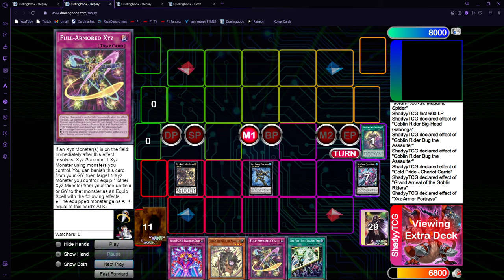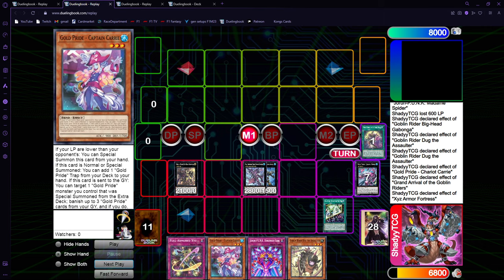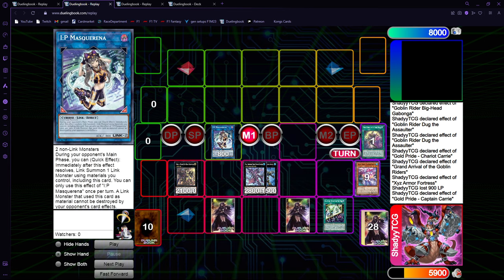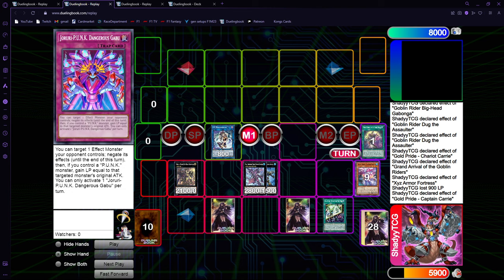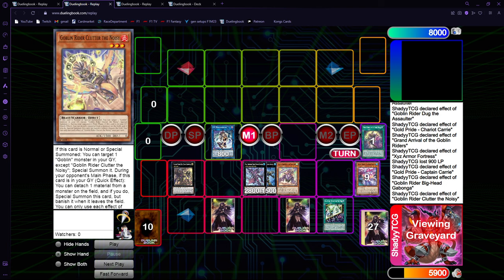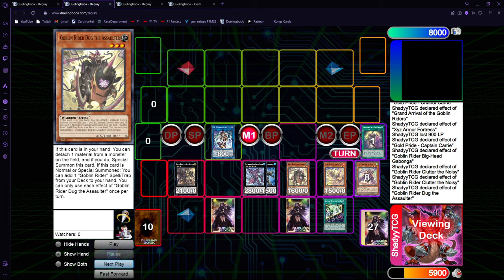You get the Full Armor, go into the Seven, and from here it's the same line as always — the normal combo from the last video, except that since you play the Punks you can search the extra trap, which is nice. In the end phase you just get Max Speed. This is the normal board, and now whenever you want you can Clutter special, special summon Dug, and Dug gets you follow-up.